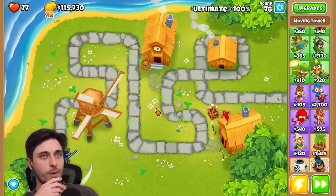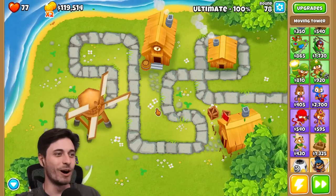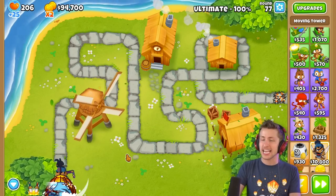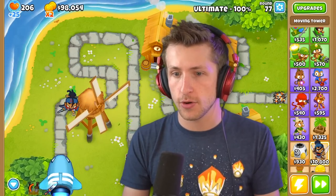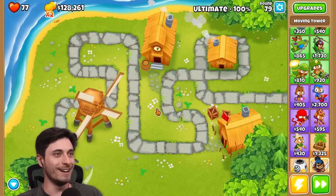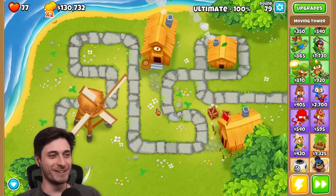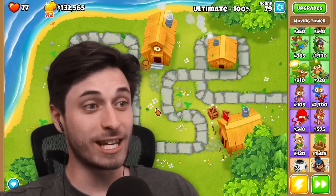I'm about to be on round 80 — I'm on 77. Okay, I'm on 78. I'm going to stand right here and just start destroying this. Are you at the very beginning? Yeah, I'm just spawn camping these balloons. Some are getting through but they just pop on their own, so I don't even bother going for them.